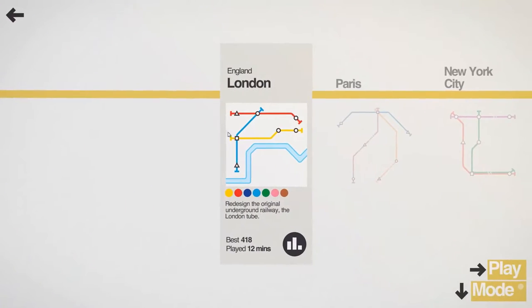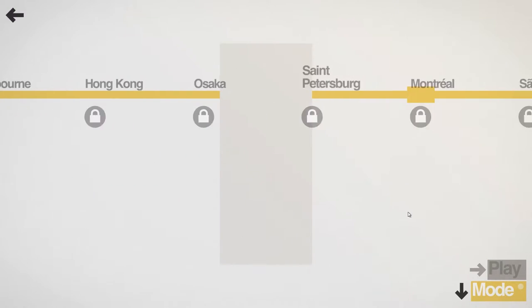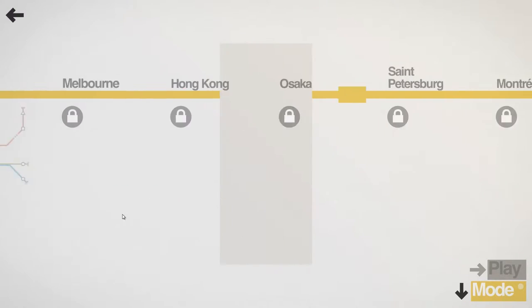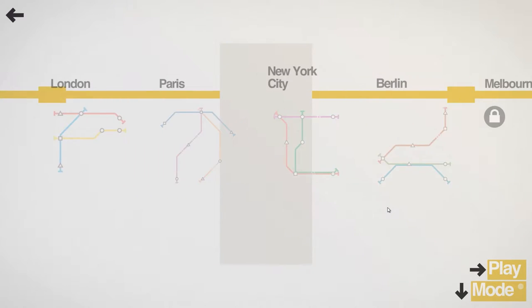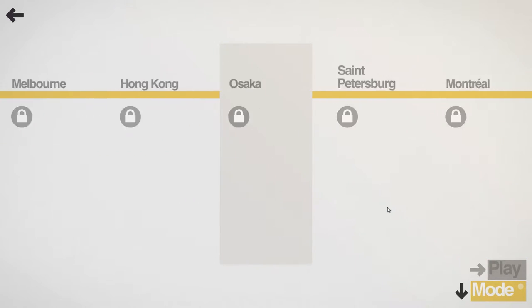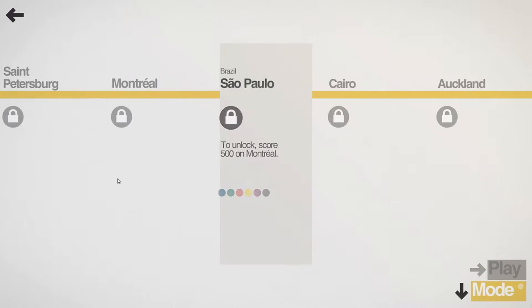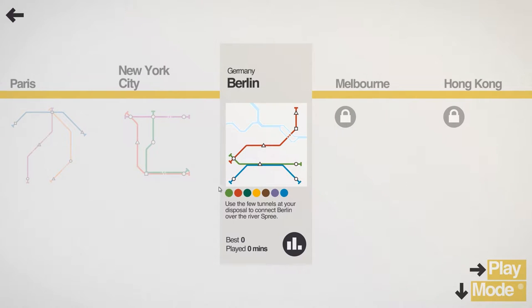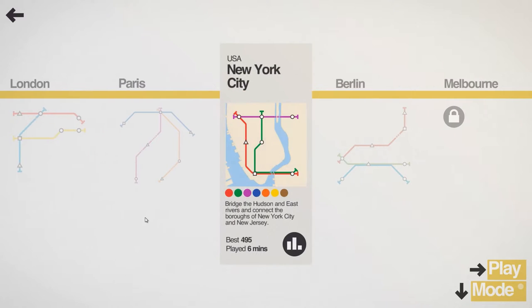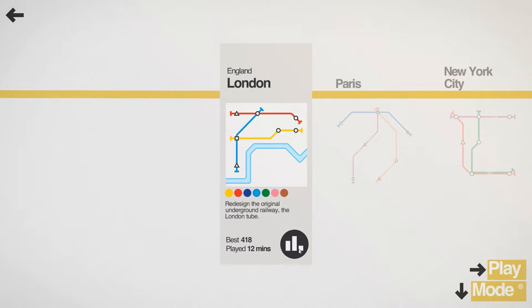If you don't know what this game is, you build train lines using maps in the style of the London Underground. This is the full game — it is out of early access and there are a ton of levels: Auckland, New Zealand, and others, and they just get harder as you go. This game is absolutely fantastic, it's super cheap, and we're going to see how well we can do.